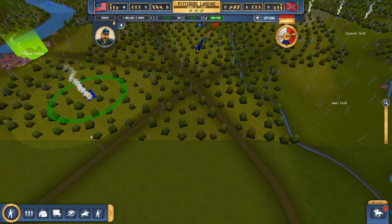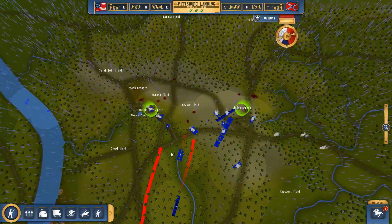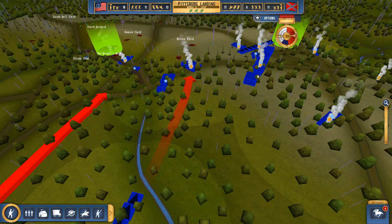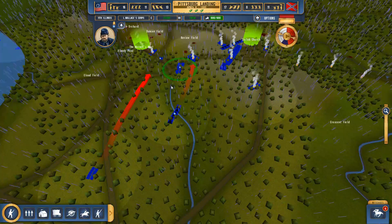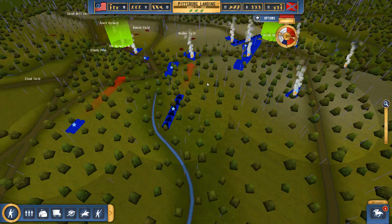The Battle of Pittsburgh Landing was a multi-day affair — one entire day and then half of another. During the first day the Union folks were quite badly besieged and under attack, and with reinforcements coming in they managed to launch a counter-attack the next day. I'm not terribly sure of all the Civil War history — it's an interesting period I'd like to know more about. It's a learning experience for both you guys and myself.